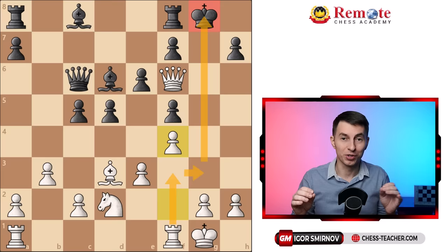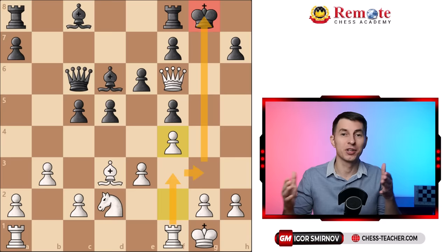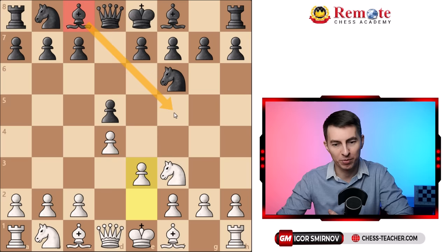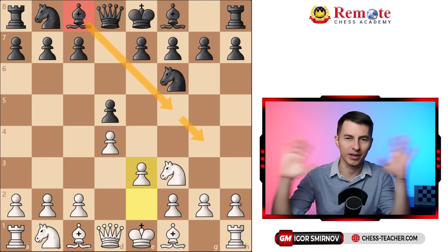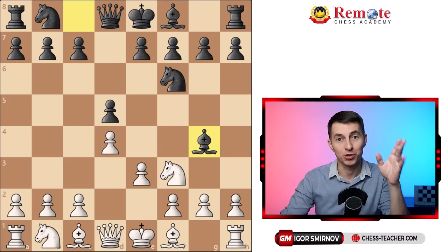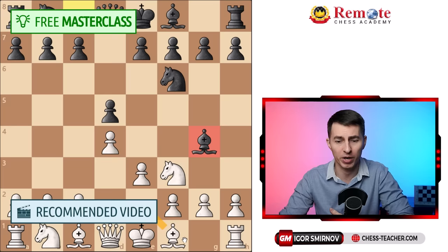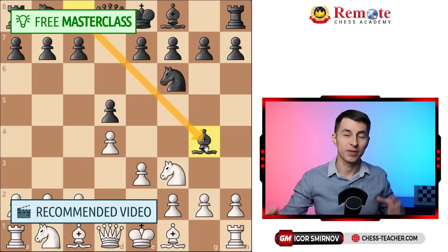That's how black plays seemingly normal moves and gets crushed over and over. But even if they don't, we still have a clear attacking plan in the middle game. Now let me address the elephant in the room — in particular this elephant on c8. Some people will say: Igor, it's all good, but as soon as my opponent brings the bishop out to f5 or g4, it ruins the entire system. I've got a dedicated video covering that position showing you two aggressive ways to handle it and punish bishop g4. Just don't play bishop e2 — it's passive and bad — but there are two much better, more aggressive ways to take advantage of it. The link will be in the description. If you want to understand generally why bishop g4 is not a great move, I've also got a free masterclass about positional play. Keep crushing it and let me know if you have any questions.